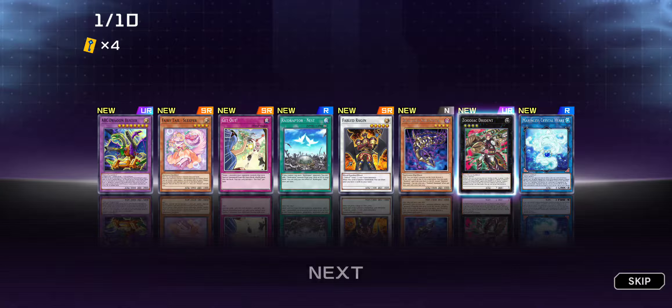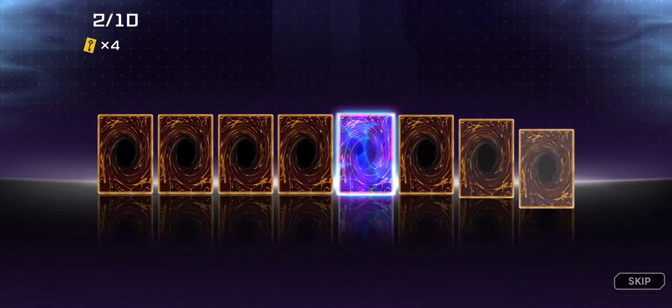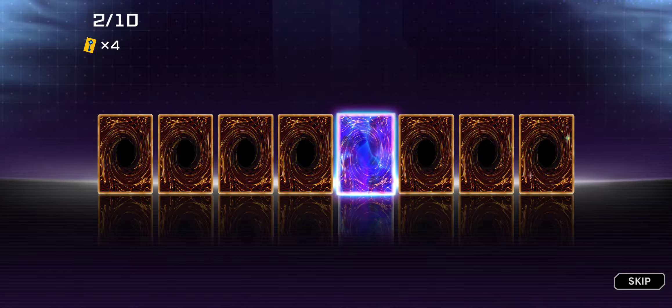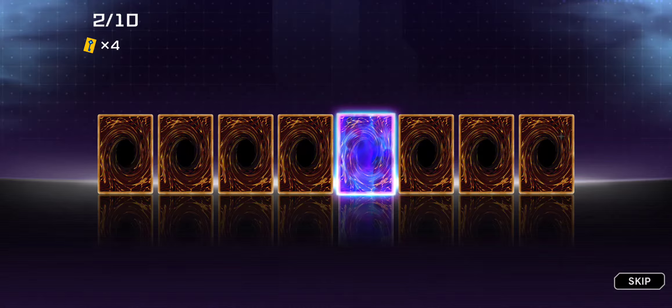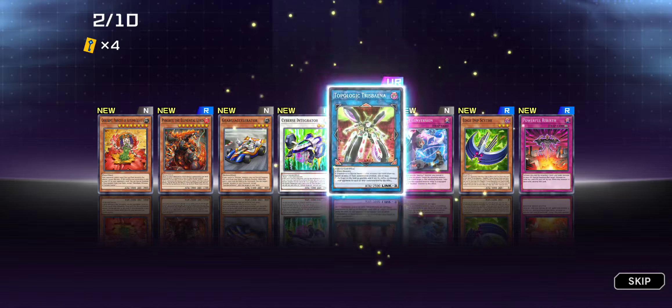So that was an ABC Buster Dragon and a Dryden as ultra. Nice. Here's another ultra — this is from one of the bundles. So this is actually pretty interesting. Another ultra.